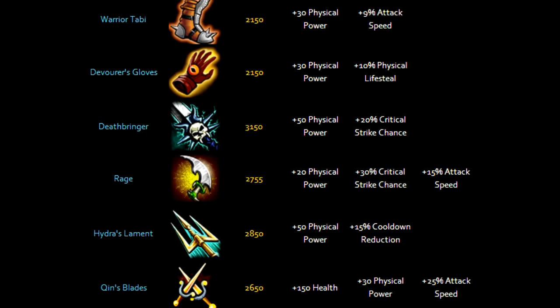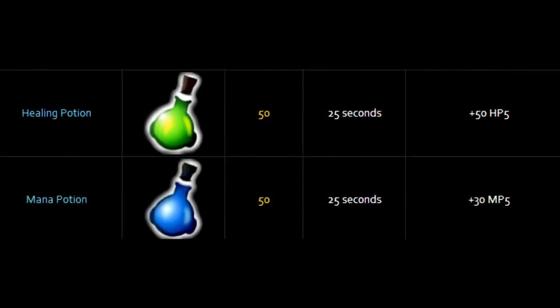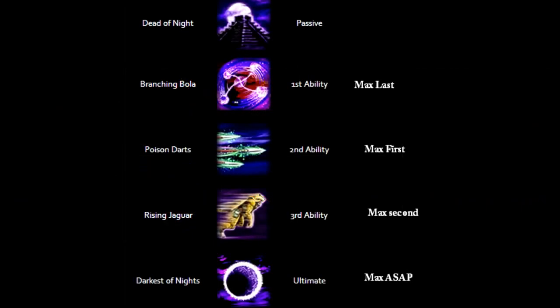You can alter and tweak the build to your liking. For active abilities, you're gonna want to get Combat Blink and Meditation. Then for consumables, you're gonna want to get health pots and mana pots. Later game you're gonna get an Elixir of Power and Elixir of Defense. Now let's get to the good part.